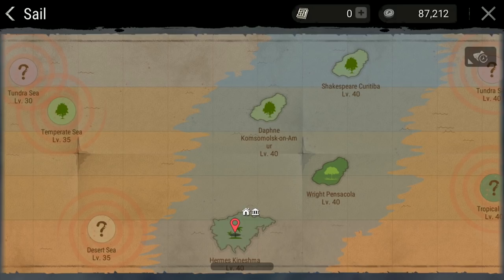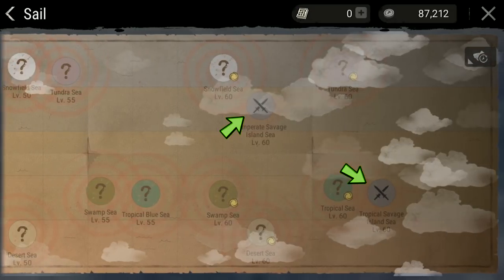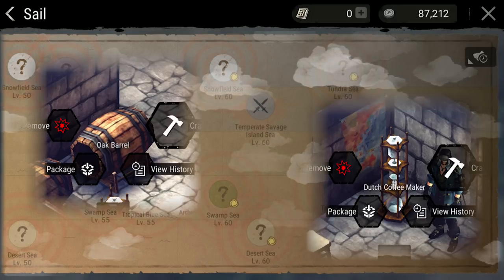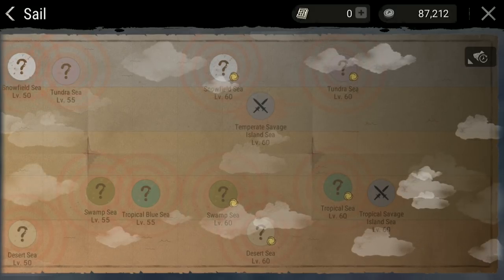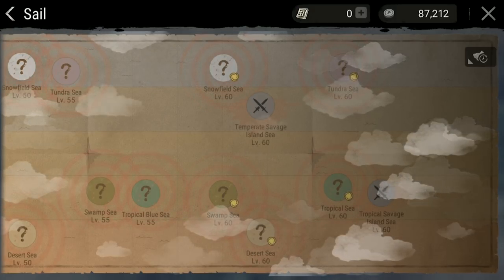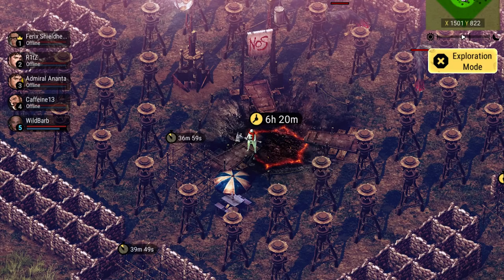As your clan levels up and you get stronger members, one of the biggest advantages you have in working together is capturing an outpost on a savage island. Savage islands have some of the best loot in the game, including unique items like oak barrels and Dutch coffee makers, but they are PVP islands, so going by yourself is often futile. Furthermore, when you are on a savage island, you cannot warp back to your base with items from that island. Rather, you are required to use warp couriers to get items off the island, which is why having a well-defended clan outpost is so effective.